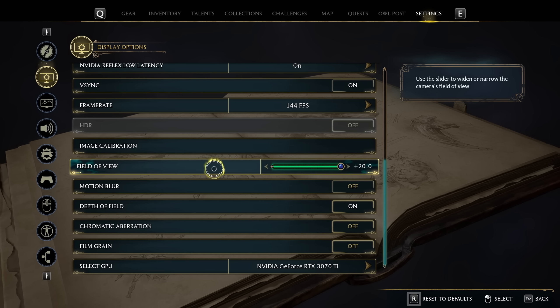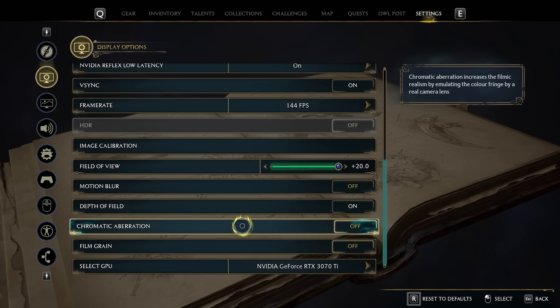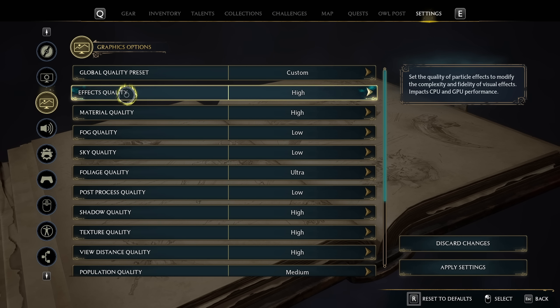Field of View is at 20 — that's personal preference. Motion Blur off, Depth of Field on — that's personal preference since I love how it shows the game's quality. Chromatic Aberration is off and Film Grain is off.